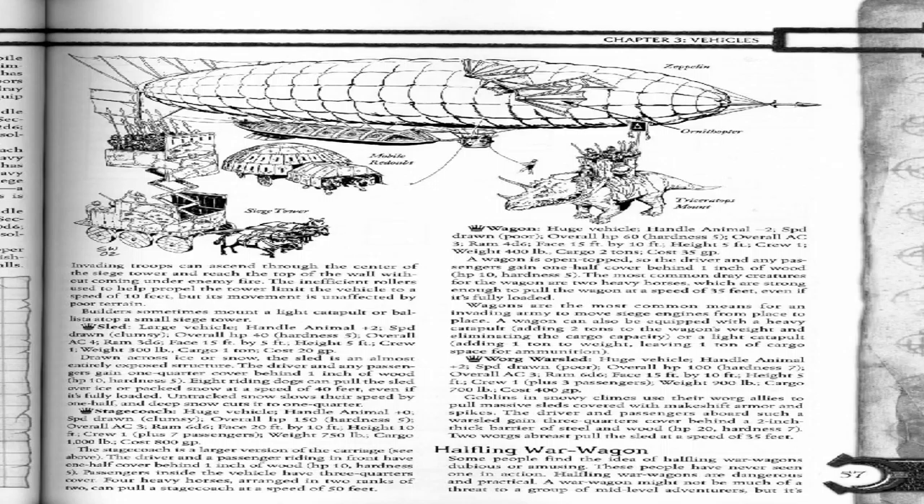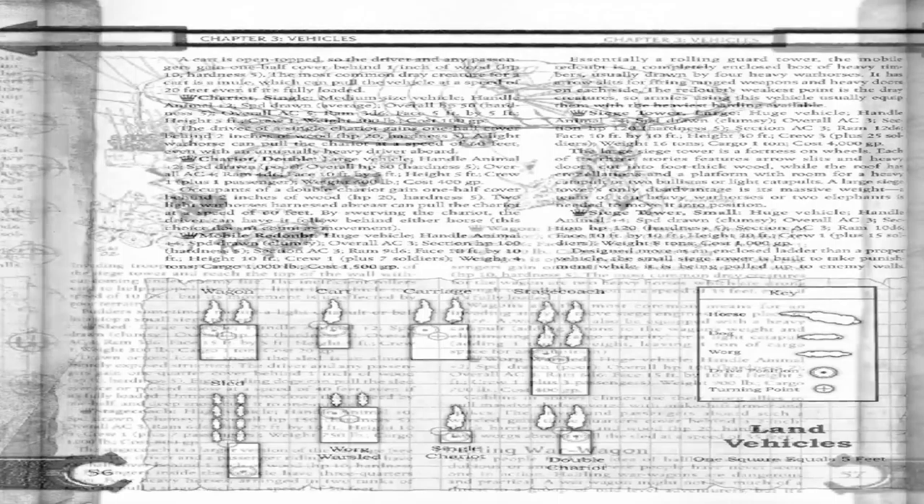Land vehicles include: the wagon, park carriage, stagecoach, sled, warg war sled, single chariot, double chariot, horse, dog, warg drive position and training. You also have the Zeppelin, the Ornithopter, the Mobile Redoubt, Siege Tower, and Triceratops Mount. Elders sometimes mount a light catapult or ballista atop a small siege tower.